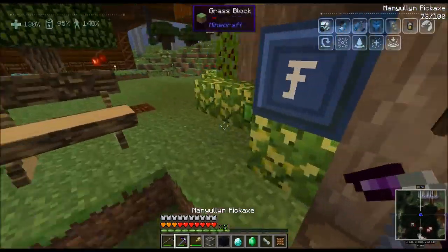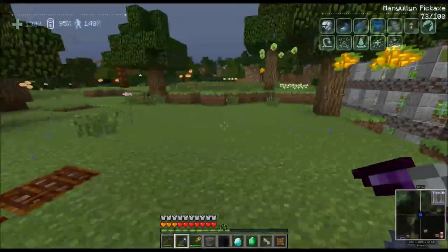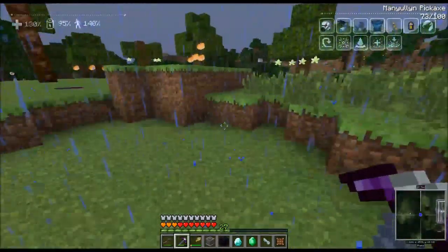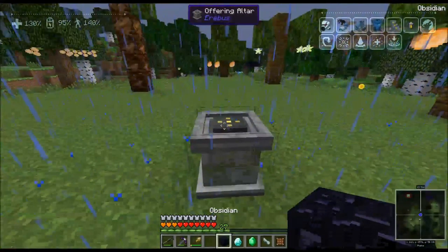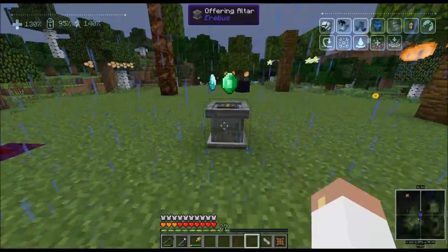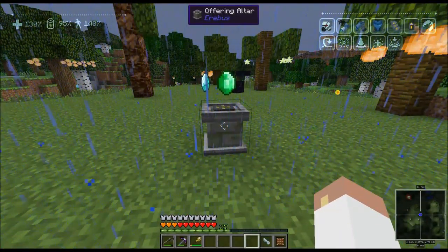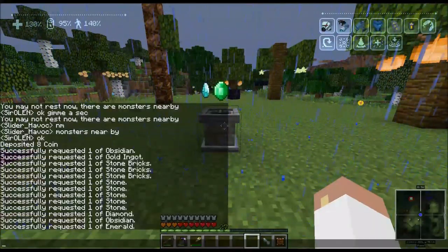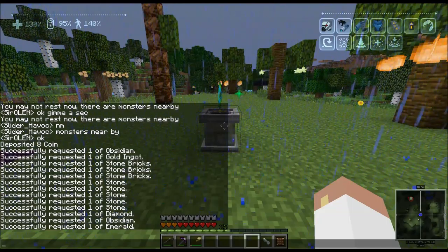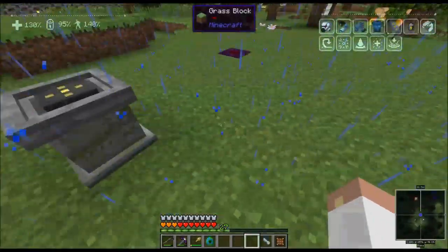I think it'd be really cool to make kind of a hub for all the dimensions, and I'm thinking right over in this open area would be a good spot. So I'm going to set it down over here for now and try this out. One, two, three — and then it's supposed to do something. Right-click... they're coming together, there it goes! Magical particle effects — cool! And there it is.